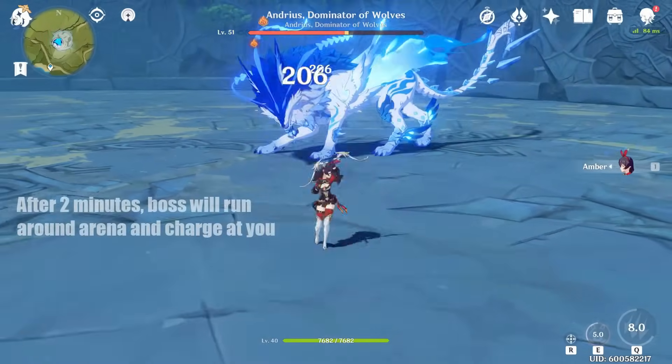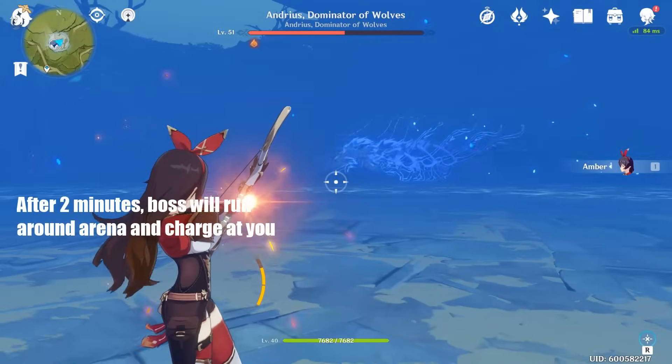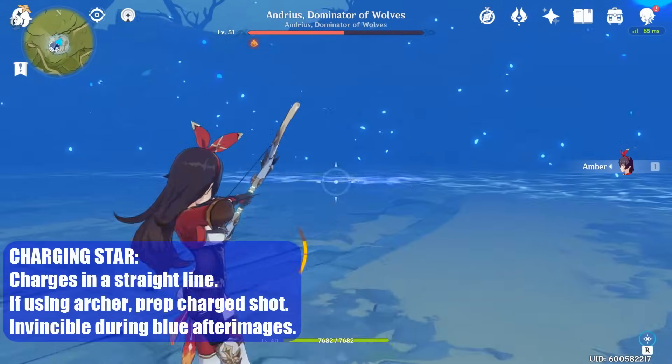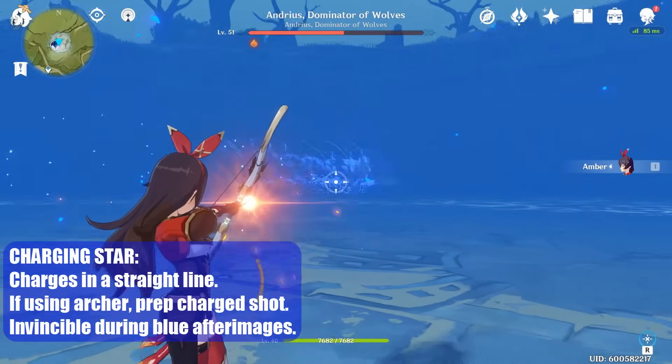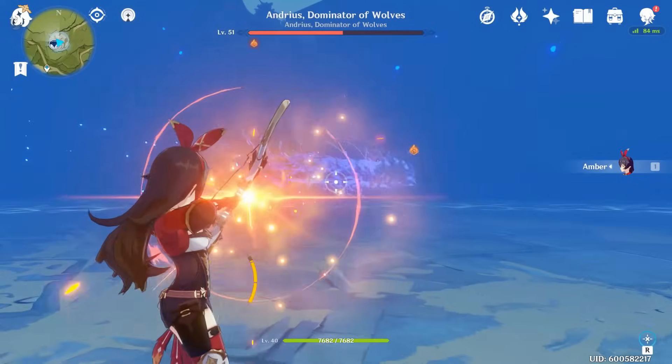About 2 minutes into the fight, he will dash to the edge of the arena and charge towards you. If you have an archer, you can prep a charge shot and hit the boss while he's running at you. He is invincible while running with the blue afterimage, so you must wait till he stops. Also, remember to dodge to the side after shooting to avoid his tackle.